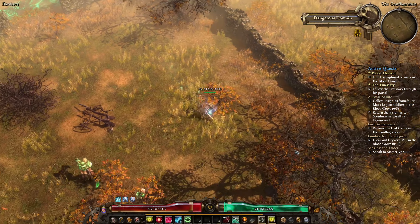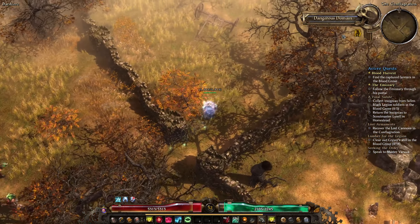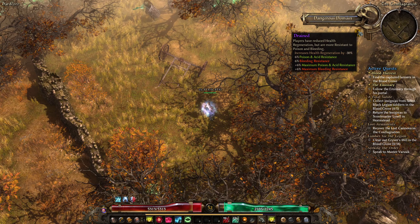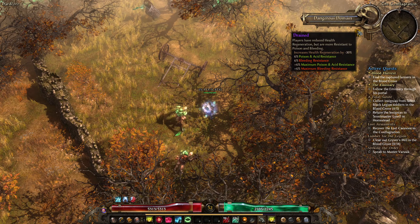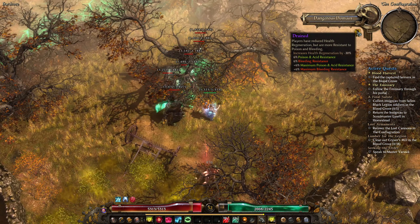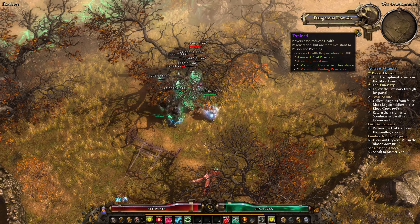Don't be afraid - just be ready to turn right as soon as you can and pop a potion if your health drops too low. We got the Drain mutator, which is not good for us: enemies won't deal bleeding or acid damage so we won't benefit from the resistance increase, and the health regeneration debuff is really going to affect our survivability. We need to be extra careful.